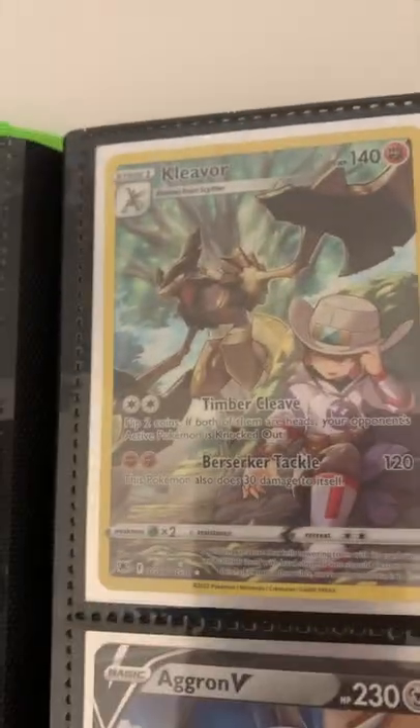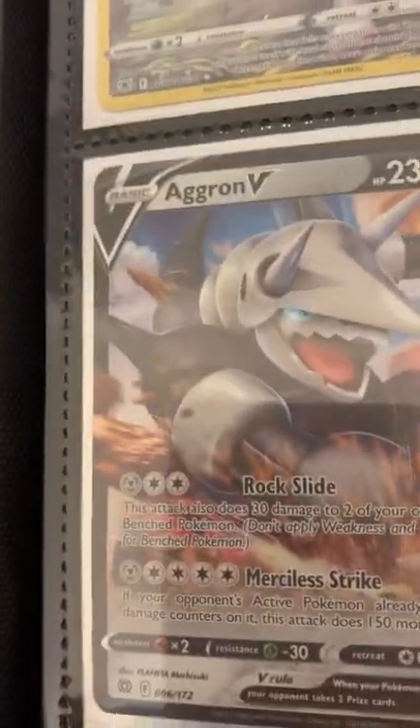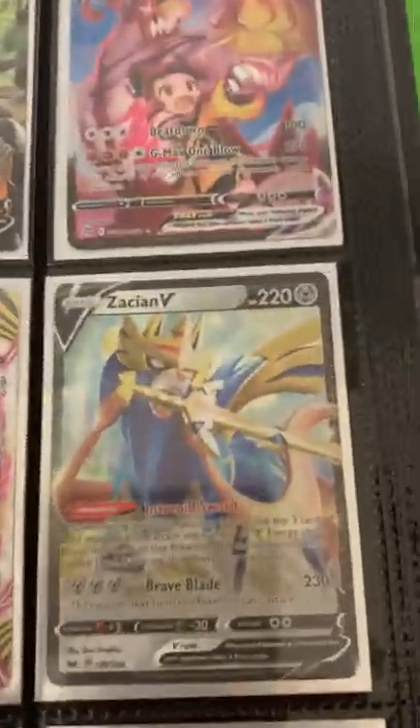We have a Cleaver from the Trainer Gallery Art, a Hisuian Decidueye, a Single Throat Urshifu VMAX, an Aggron V, a Bronzelong Break card which is nice. Next we have a Zacian V, an Original Form Dialga Vista, a Blissey V, and a Double V.